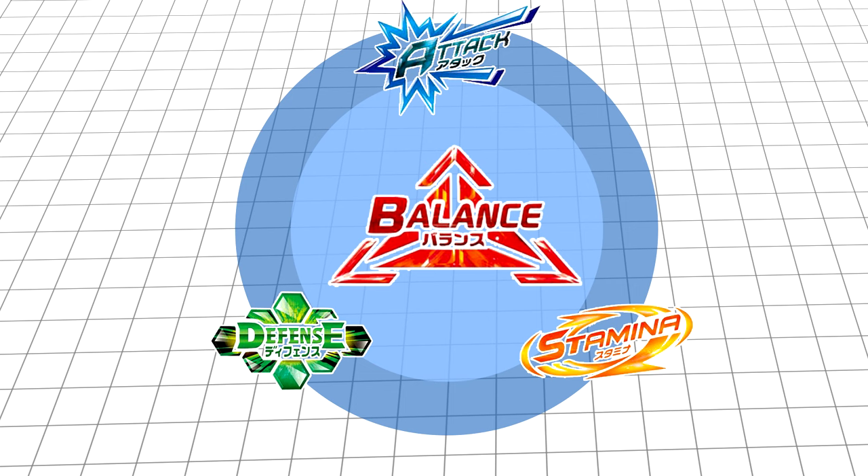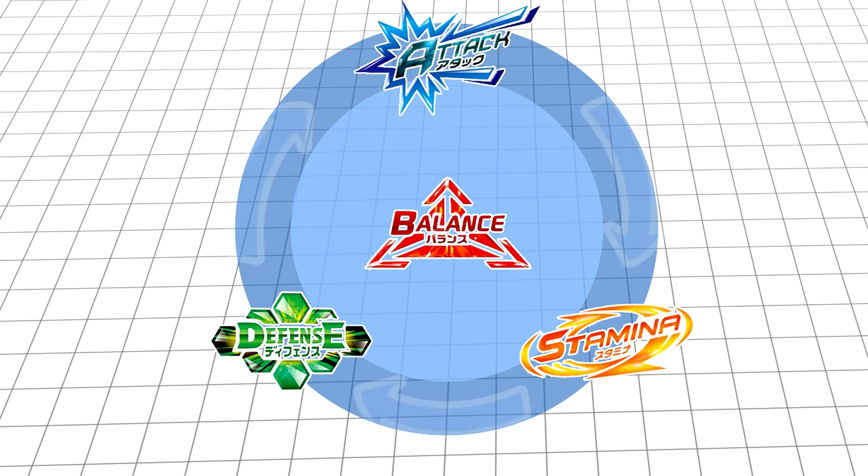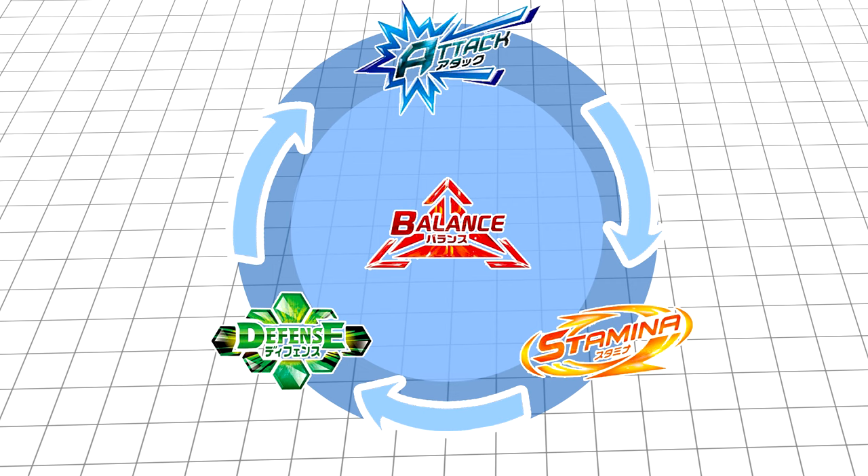Because of this, balance types have the highest skill ceiling, allowing the best balance types the possibility of winning any match. Attack types have an advantage against stamina, because low friction tips allow stamina types to be easily knocked around. Defense has an advantage against attack types, as they can shrug off big hits and usually take the center of the arena. Stamina has an advantage against defense, not being able to hit hard enough to cause recoil, and having low enough friction to outlast them. Balance types have no distinct advantage or disadvantage.